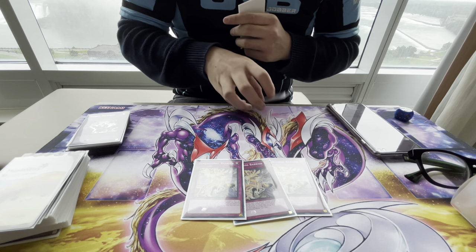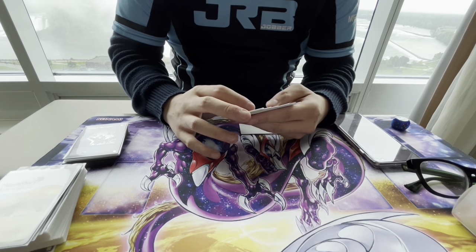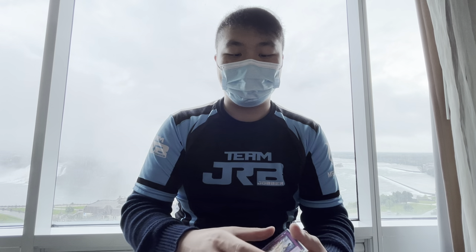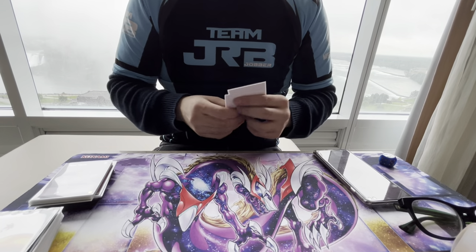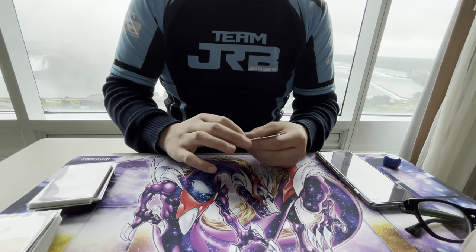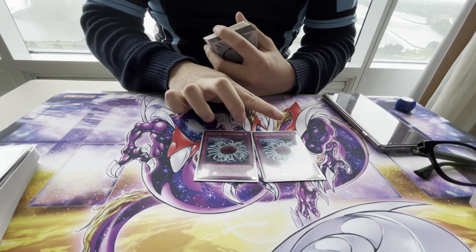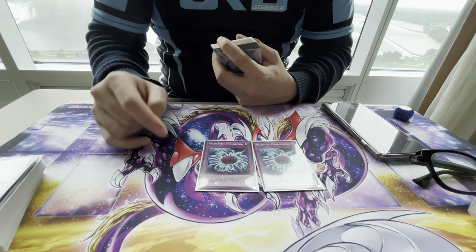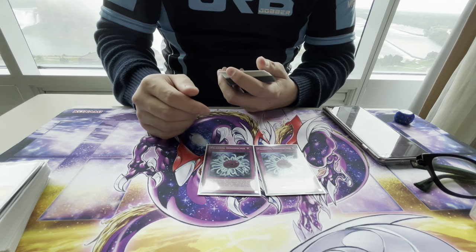D-Barrier is sided for the mirror match too, though it's not the best there — but if they mess up and try to make a Gigantic Sprite, you get maximum value. The traps were also good against mirror, but mainly used against mine decks and rogue decks. I wanted to play Econ originally, but I went with a more trap-heavy side deck because people were playing Eradicators.